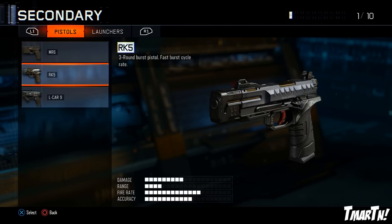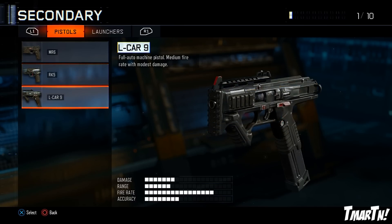And then finally there's a weapon I haven't been able to use yet but I've heard good things about — the Elkar 9. It's a full auto machine pistol with a medium fire rate and modest damage. I'm assuming it's going to be pretty similar to the KAP-40 from Black Ops 2.